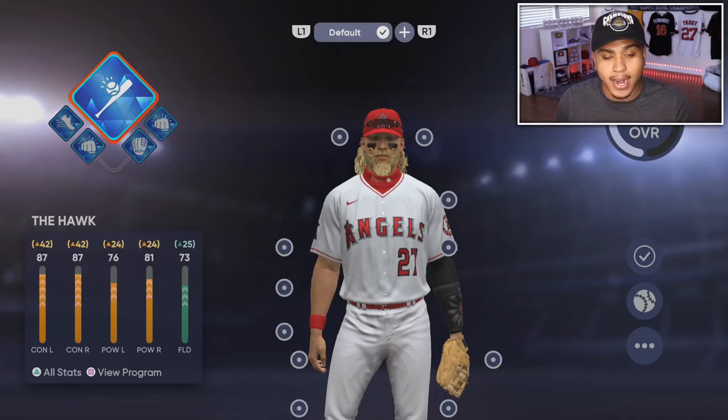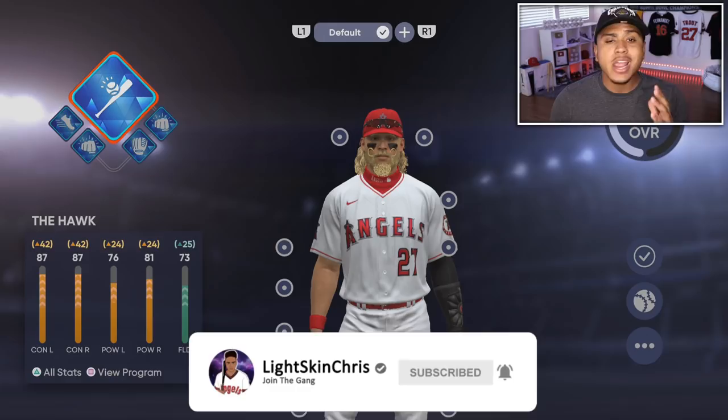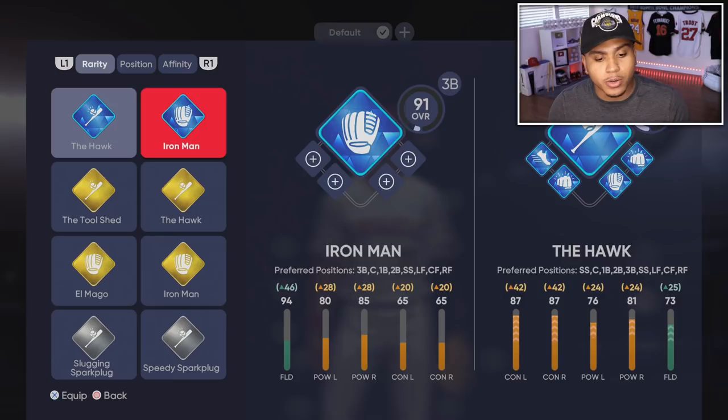Going back into the ballplayer, the Hawk is really good and I strongly suggest you go Spark Plug, move to Slugging Spark Plug, then use the Gold and Diamond Hawk — it's really one of the best archetypes I've seen, probably the best one. If you've seen anything better, let me know in the comments.